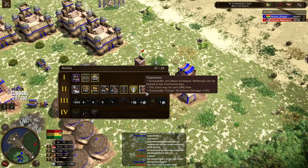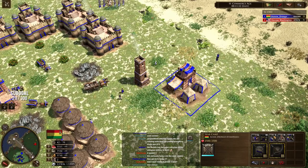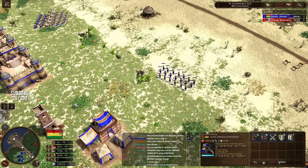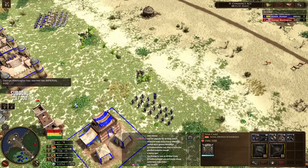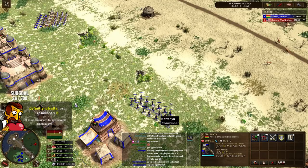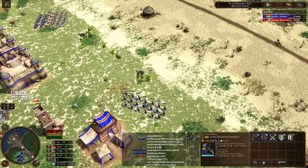There's more — the Neftenya. It's a gunpowder unit and can be trained in the Commerce Age. Let's give it a train. This is the Neftenya — a skirmisher unit with high HP but relatively low attack, about the same attack as a Dutch skirmisher. One thing to remember is you can only get these available by sending a specific card or going up to the third age. 30% range resist — a pretty decent skirmisher unit.